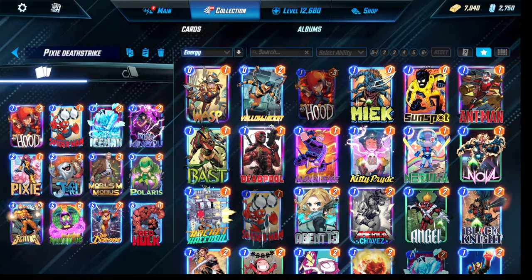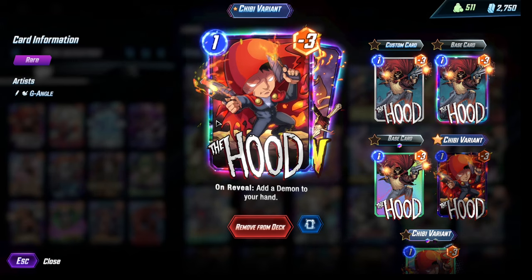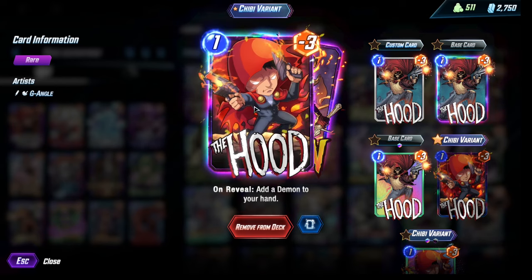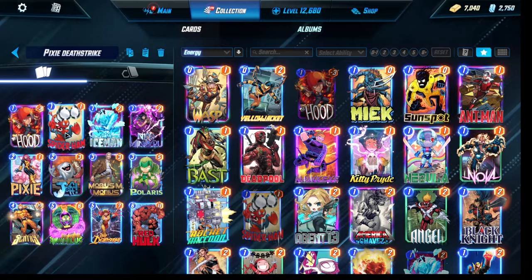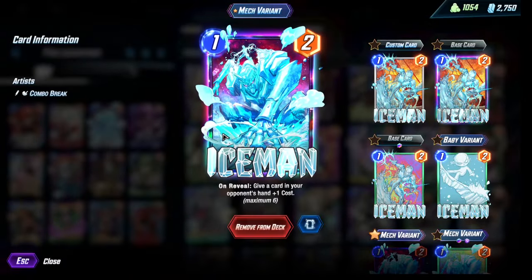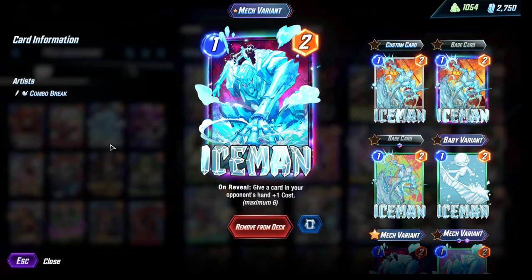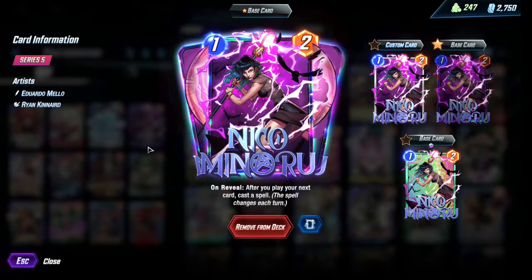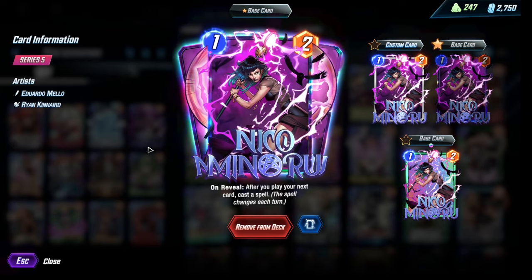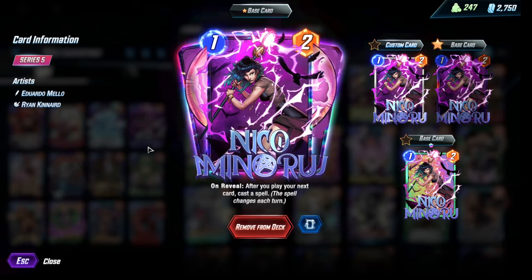Starting off we have the Hood — he has synergy with Annihilus and is mainly in the deck to swap out with more expensive energy cards. Next we have Spider-Ham and Iceman; I think of them as sort of the same card. They give disruption early and we can also swap out high-energy cards. Next we have Niko — arguably the best one-drop in the game, depending on who you ask. She's also in the deck to swap out energy with a high-energy card.